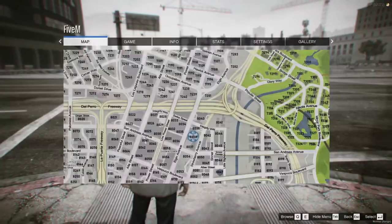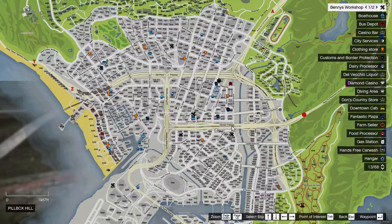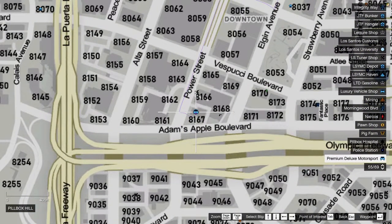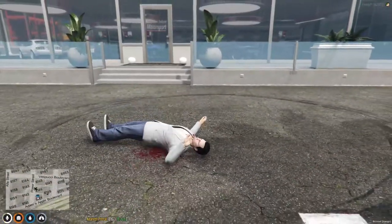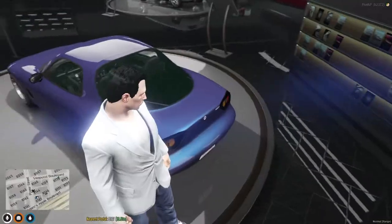Now let's go over vehicles. Let's hit escape, left click on the map, and we are looking for the Premium Deluxe Motorsports. Here it is — it's at postal code 8167. Let's head over. Here we are, the dealership. Let's head in. From here you can third eye on the car you're looking for.